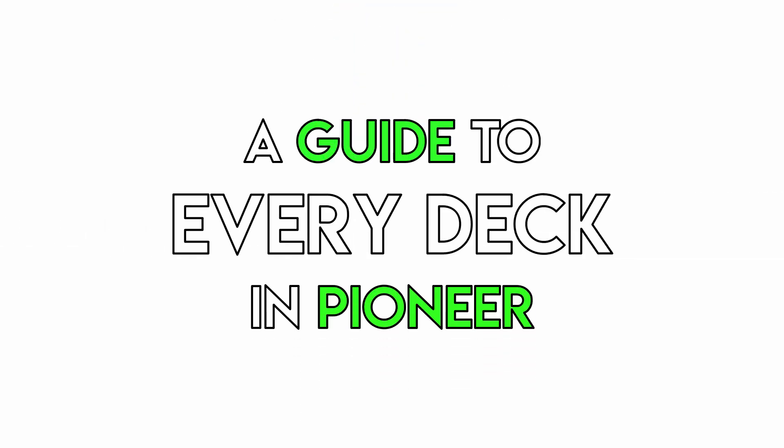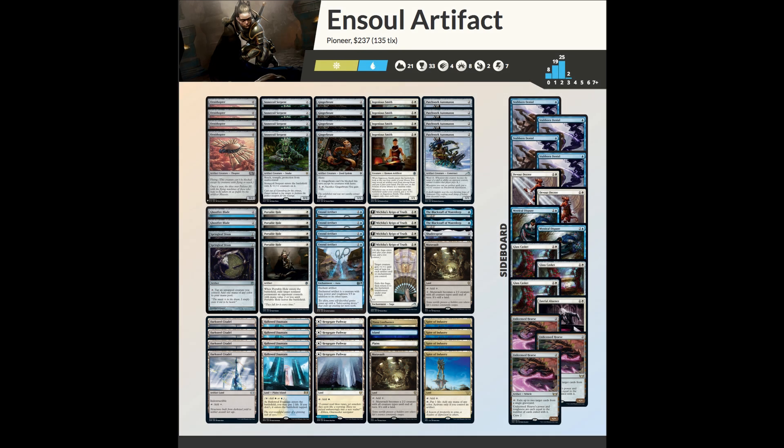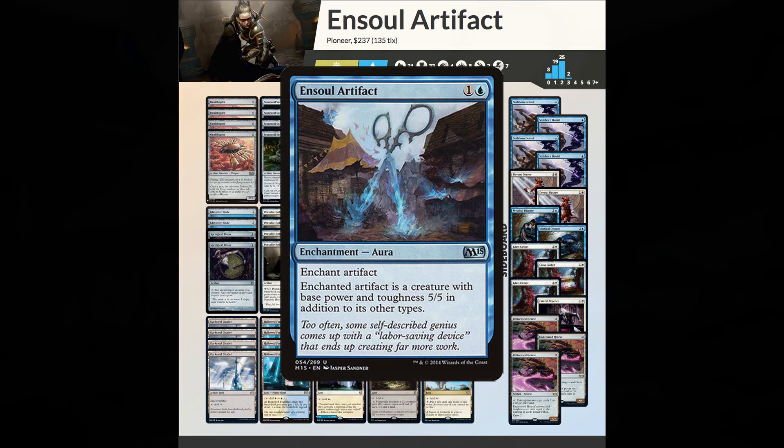Welcome to a guide to every deck in Pioneer. Today we're looking at Blue-White Ensoul. Blue-White Ensoul is an artifact-based aggro deck similar to Modern Affinity that leans on a number of artifacts-matter cards, notably Ensoul Artifact.